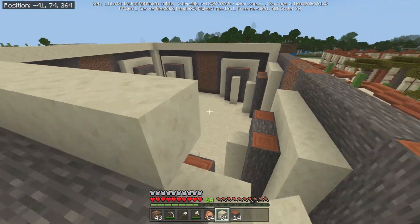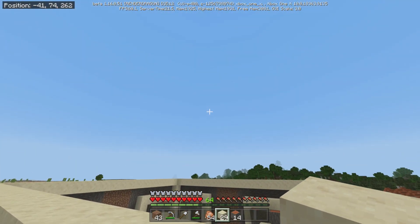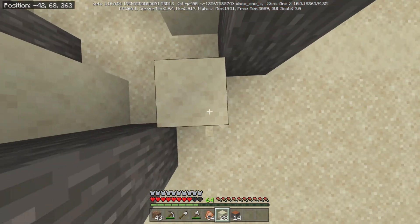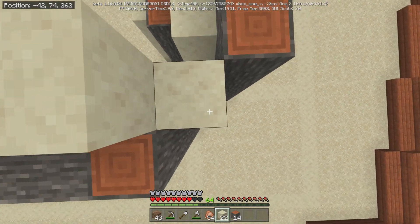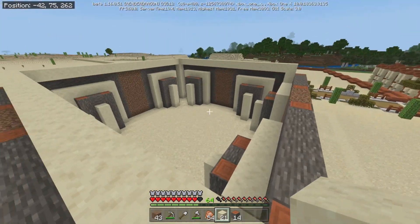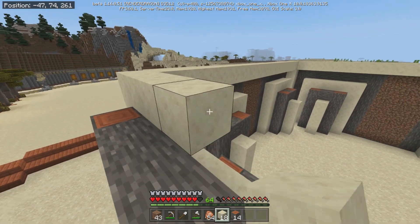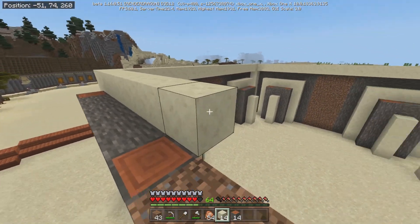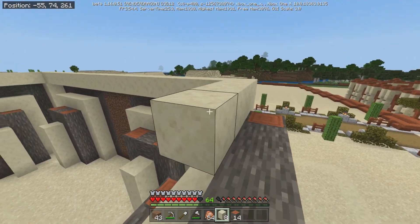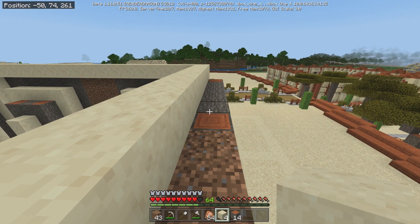I figure what we'll do is on the inside — because we're going to end up making this a temple, we're going to build it up but still be able to go down into it — I thought we would make these enchanting rooms, four of them. Or we could do portals, but I really want the portals to be exposed. So never mind, we're not going to do portals. We'll just make them enchanting rooms. Maybe I could do a fishing room for one. How would that look? Would that be weird? We'll figure it out.